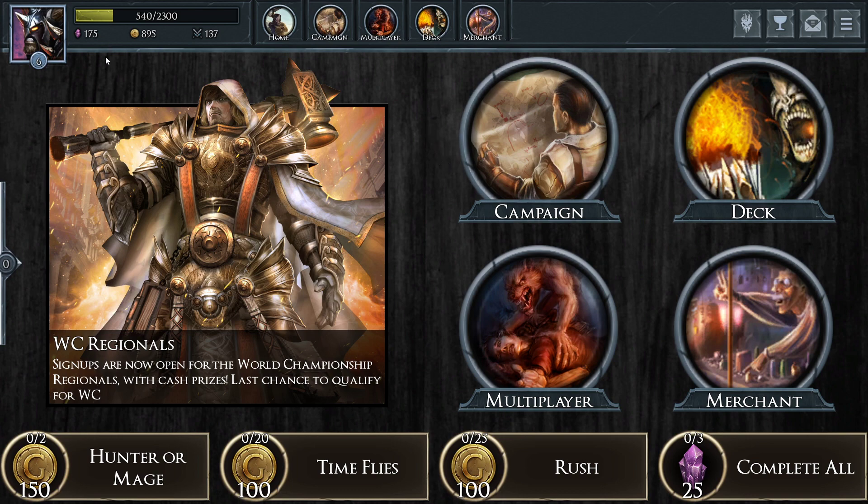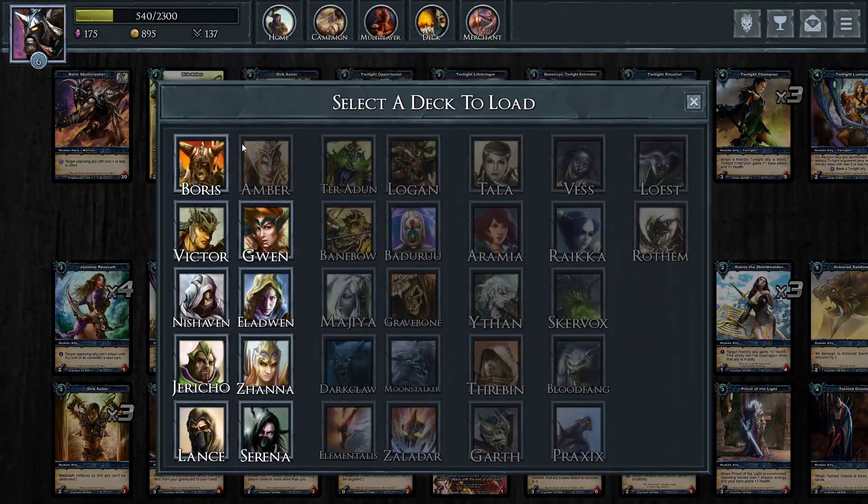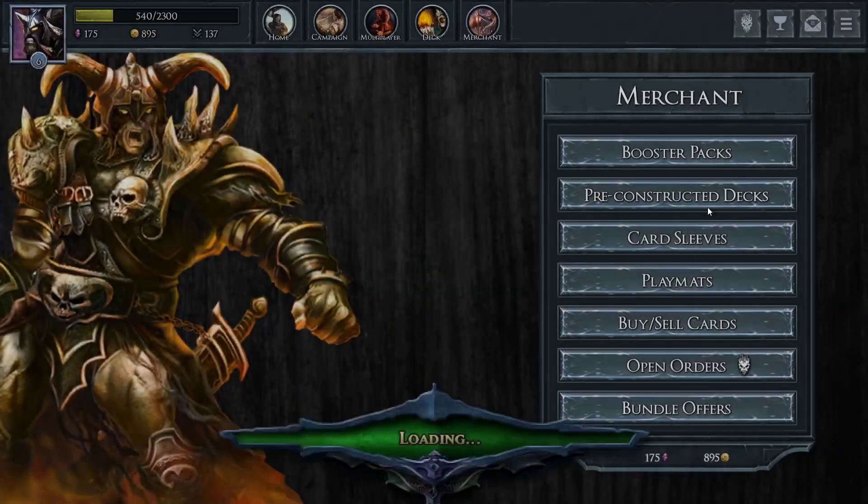So this is a totally free-to-play account. We've unlocked all the heroes, I think, except for Amber — she is the last human hero that I haven't tried yet, so I gotta buy her today. What we're working towards is the shadow heroes, and what I want to do is try to get one of the premium decks.